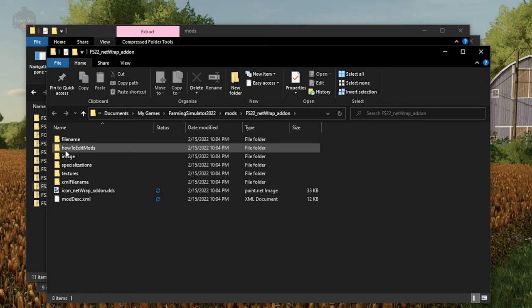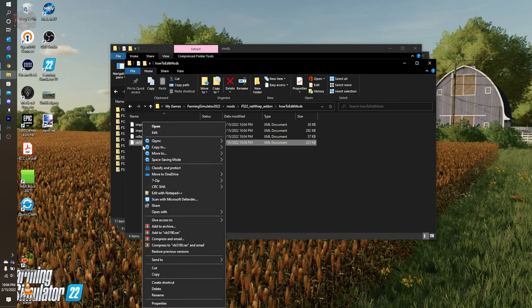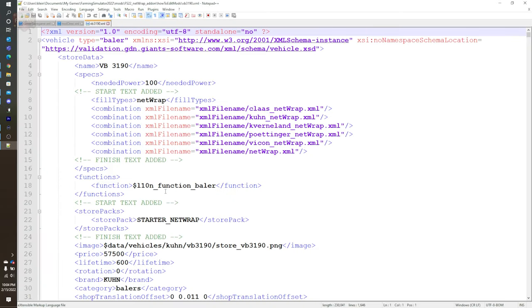With the NetWrap add-on or the Twine add-on, we're going to go to the How to Edit Mods folder. In here we have the Impress 125F Pro, which is just a standard round baler, as is the VB3190. The 185VC Pro is a round baler wrapper, as well as the 455 Unirap. I'm going to open the VB3190 file because that's going to be a very good reference. I use Notepad++, so I'm going to right-click and say Edit in Notepad++.